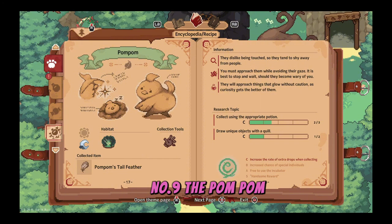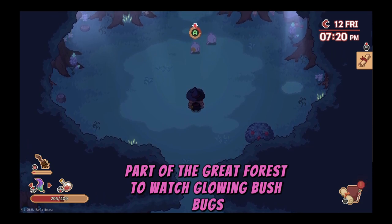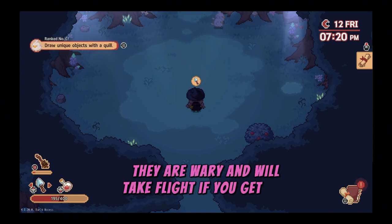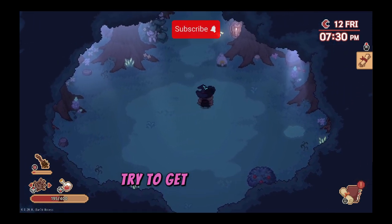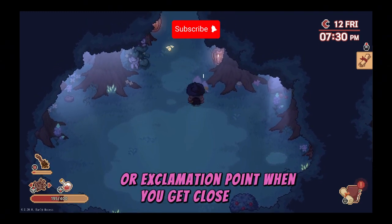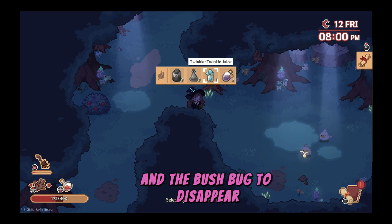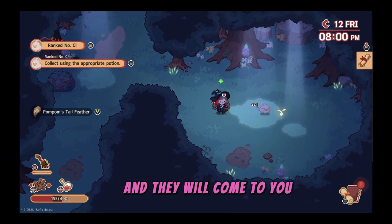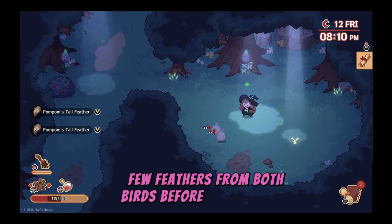Number nine, the pom-pom. These birds come out at night in the depths part of the great forest to watch glowing bush bugs. The unique pom-pom has a yellow circle on its butt. They are wary and will take flight if you get too close too quickly — you have to play a game of red light green light with these ones. Try to get behind them and sneak closer, stopping if they show a question mark or exclamation point. When you get close enough, grab a feather with the hand tool, which will cause both birds to fly away and the bush bug to disappear. There is an easier way though: drink a twinkle twinkle potion when you're close and they will come to you, but they will get blinded, giving you ample time to pluck quite a few feathers from both birds before they fly away.